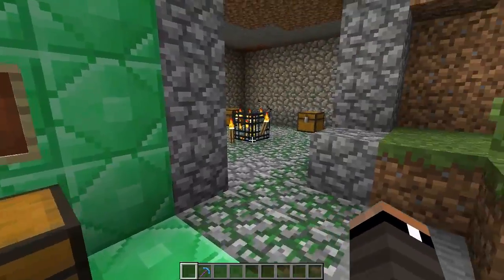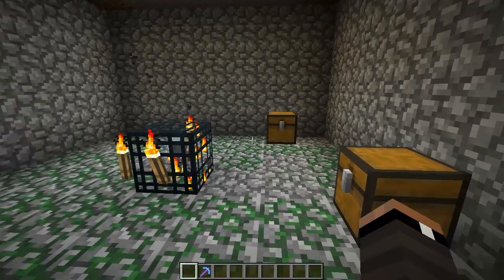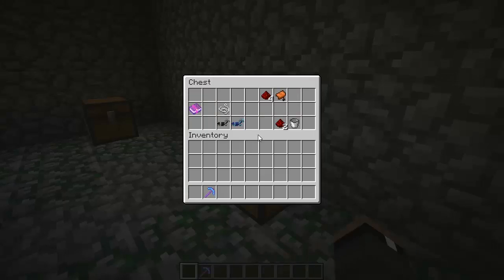Regarding the horses, they changed some things up. Horse armor is now no longer craftable — it can only be obtained from chests in dungeons. I found this dungeon here to demonstrate. They also got rid of the horse-specific saddle, and the normal saddle is now the item used for riding both pigs and horses.